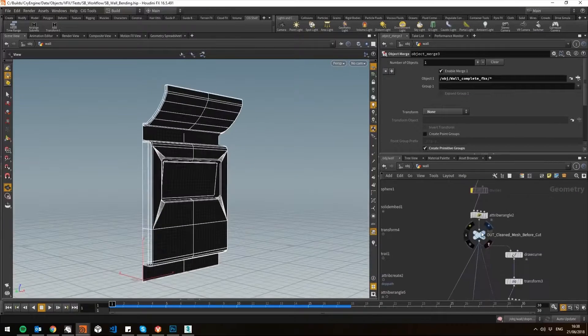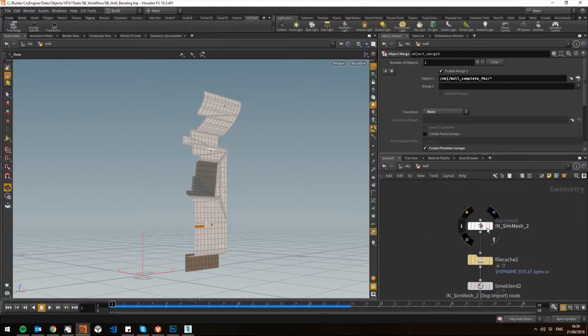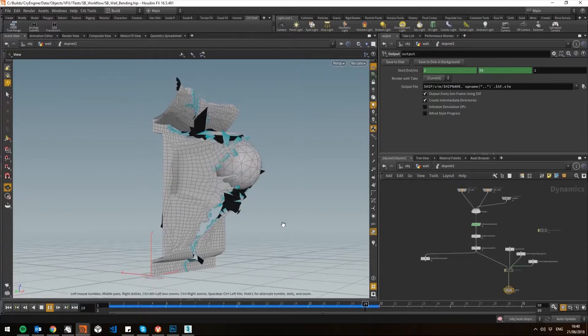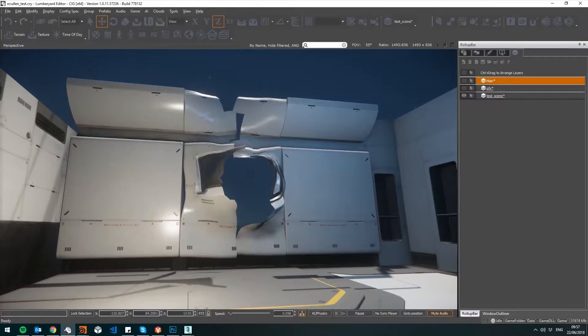The VFX team have been prototyping procedural soft body deformation to create amazing destruction assets. Impressively, this is accomplished with much less art resource than usual. This month we worked out how to take a standard wall asset, break it up, apply a soft body simulation to it, and then rig it for games so we can do deformation and shearing of metal in-game. This method will be used for cinematic sequences where you see either a ship bend or crumple, or a piece of metal like a wall shear and break apart. We also have another method using the GeomCache Alembic way, which is a lot more expensive in memory resources. In conjunction, we can blend these two methods together to make very interesting and detailed destruction simulations.